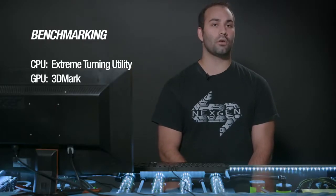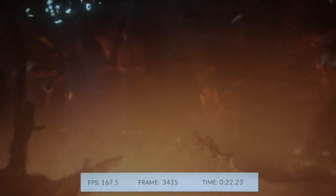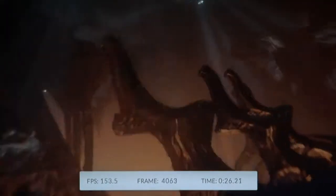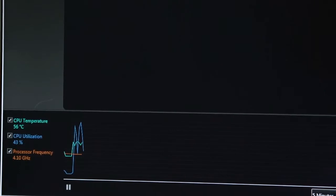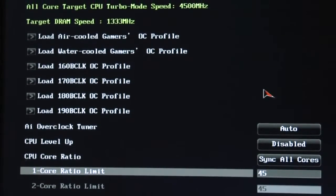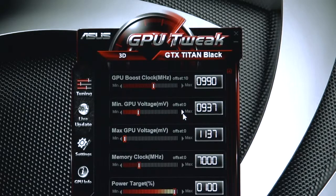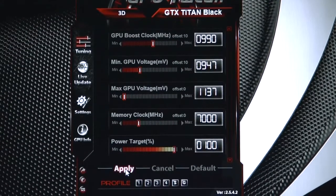Aside from the hardware, there are three software programs we need. For stability testing and benchmarking, we'll be using 3DMark for the GPU and XTU for the CPU. 3DMark is a standard in benchmarking and stability testing, checking the system for errors and ensuring it won't fail when you're playing games. XTU is Intel's Extreme Tuning Utility, very important for testing the performance and stability of your processor. I prefer to use the BIOS for overclocking the CPU and motherboard. And finally, our overclocking application is ASUS GPU Tweak, which allows us to modify the video card's core frequency, memory frequency, and voltage to get the highest possible performance from our GeForce GTX Titan Blacks.